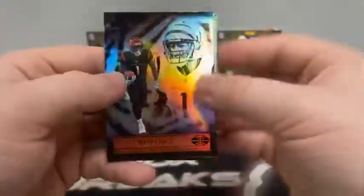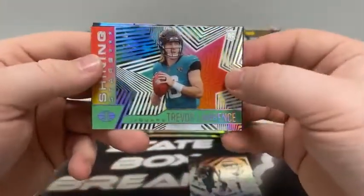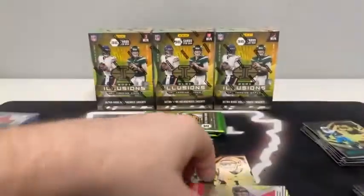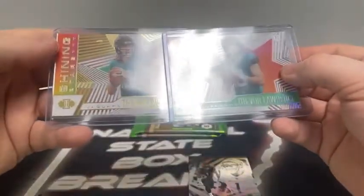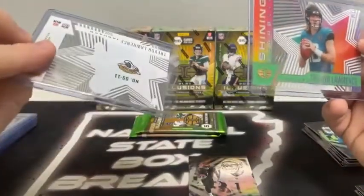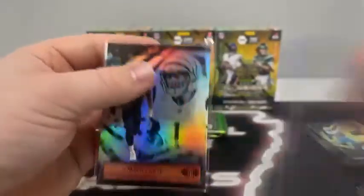Pack number four. Here's our first Jamar Chase for Cincinnati. We've got another Shining Stars of Trevor Lawrence — we'll sleeve and top load. There's a green Alvin Kamara, Myles Gaskin, Kyler Murray, and Travis Etienne for Jacksonville. Back-to-back packs with Shining Stars — the first one was a bronze. Nice few packs for the Jaguars. Here's our first Jamar Chase for the Cincinnati Bengals.